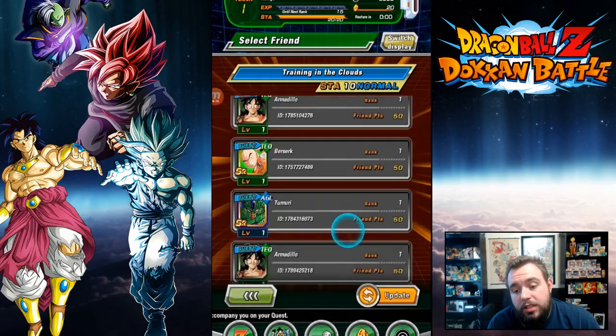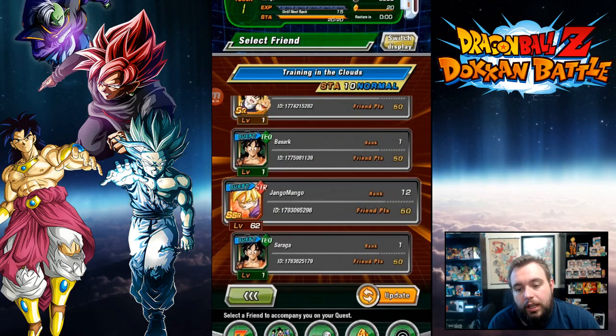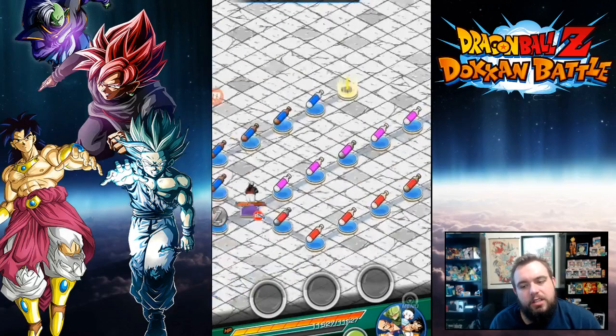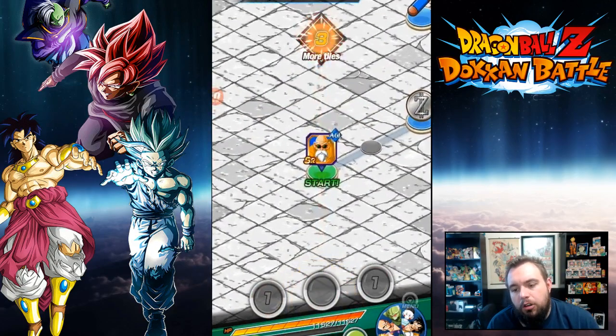For the most part, you can start the game and do this first one. You always want to start with Training in the Clouds — I don't know why, it's just really a good one to start with. Takes about 10 minutes on average, and that's with my slow tablet, so you can probably get it done in about seven or eight minutes. Then you can do a reset.